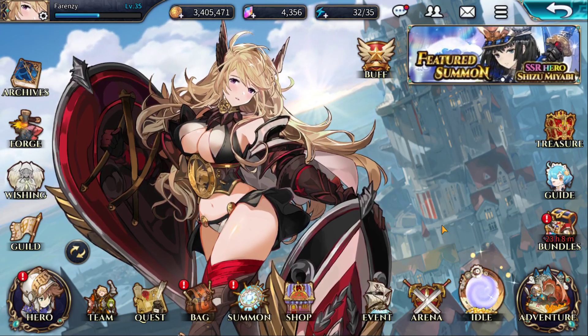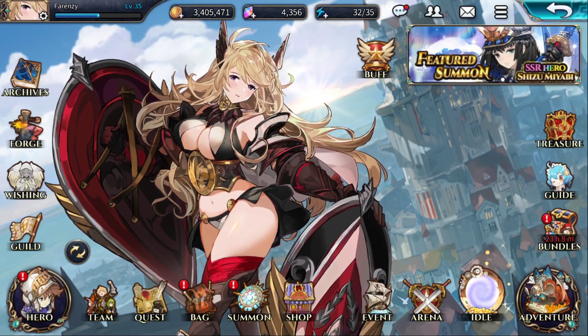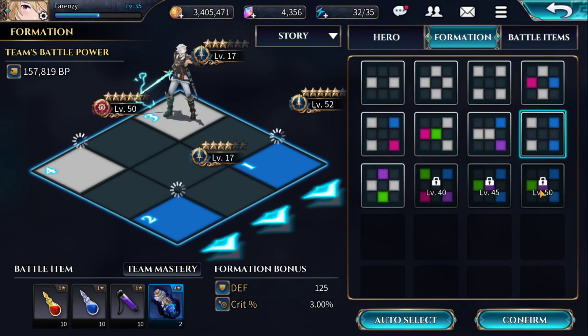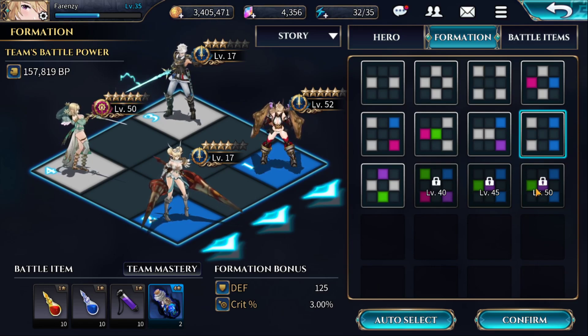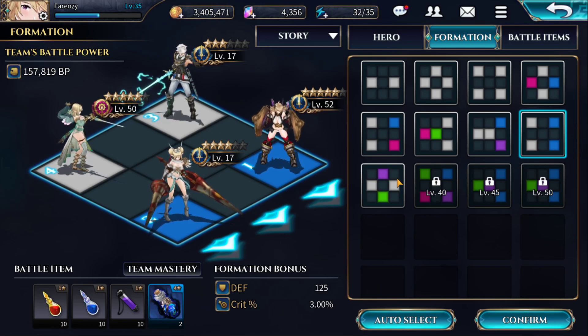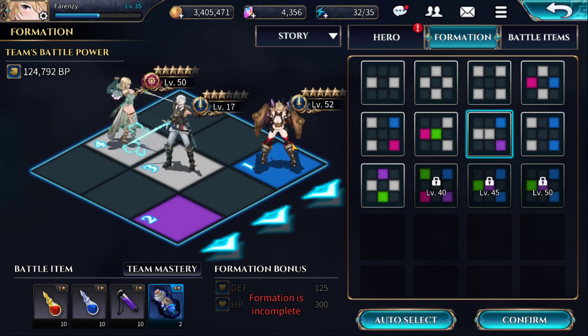That may change and they may open up a function where you can have five. The reason I don't think we will is because all the formations up to level 50 of your character are four — all formations are four. There's no five-formation in here, which would lead me to believe that at least right now they're not going to switch that to five. Based on the grid system they're using, they do have the option to put that in there, but they just don't have it yet.